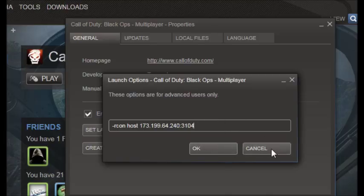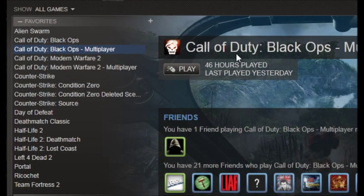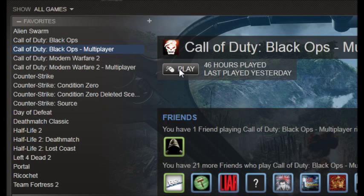If you set the launch option you don't need to type it in manually, but you can also type it in on the server. Okay, let's connect to the server.